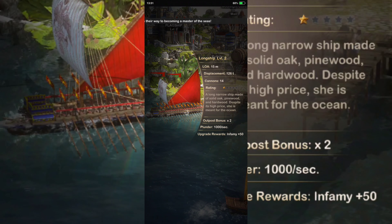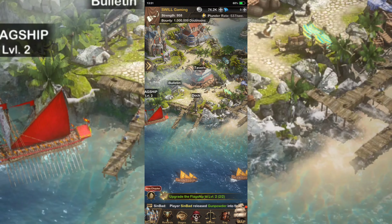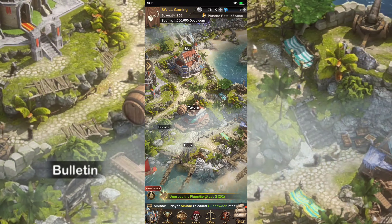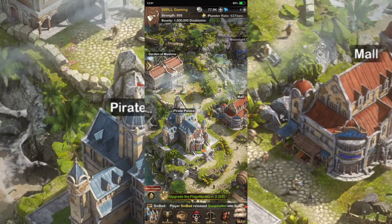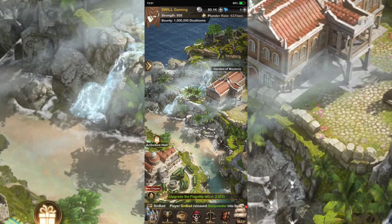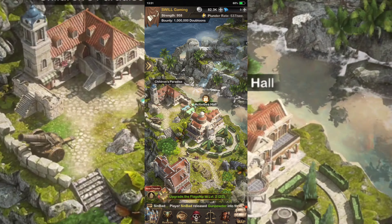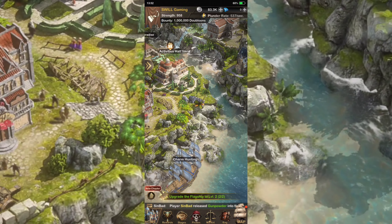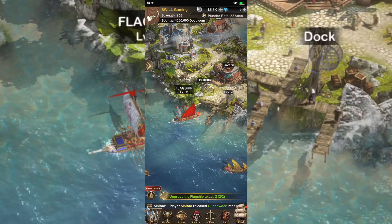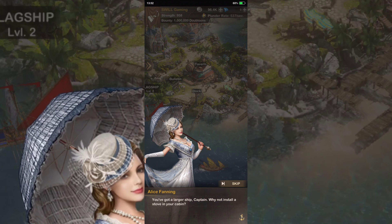We don't know what all that means right now but at some point in the game we'll find out. Right now we got the tavern, bulletin dock, port, pirate palace, moonlight cave, garden of maidens, activities hall, children's paradise, charming hunting, and some other ships going through. We got the dock and everything like that, so it is what it is.